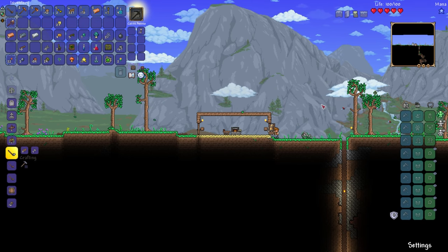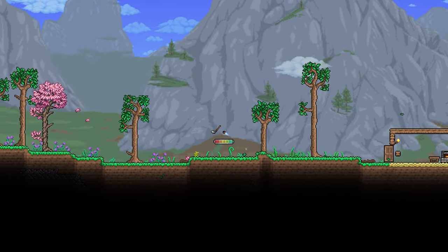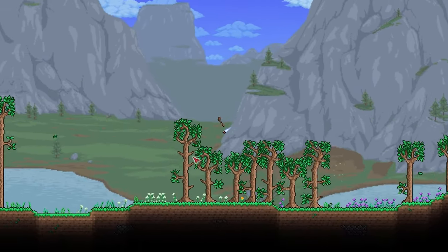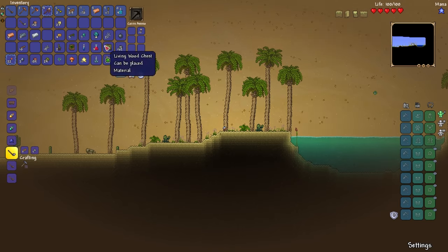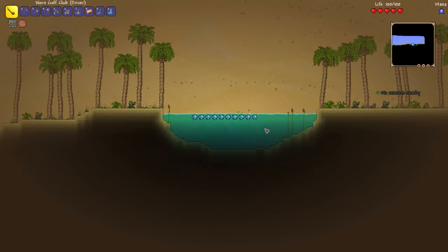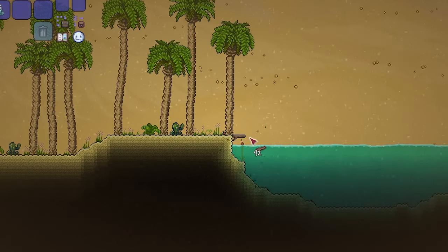Using my newly acquired resources I'm able to construct an iron golf club. This club has a greater vertical loft component at the cost of less horizontal speed. I stick with my driver for now as I have no real desire to get higher off the ground. I attempt to cross the desert which has a large oasis in it. The water combined with the sand at the bottom means we really can't get anywhere through it, so instead I opt to build over it.